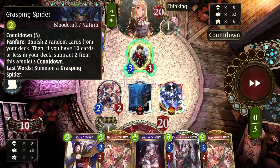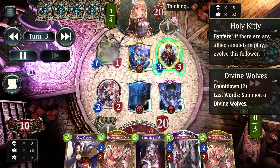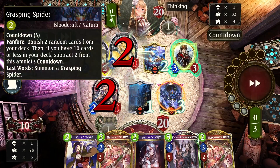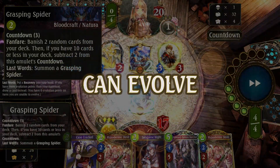There's some tech you need to understand with Grasping Spider. If you play on turn 3, it pops on turn 6. Play on turn 2, it pops on turn 5. So depending on how aggressive your opponent is, you need to sort of count the number of turns you want to get this active.